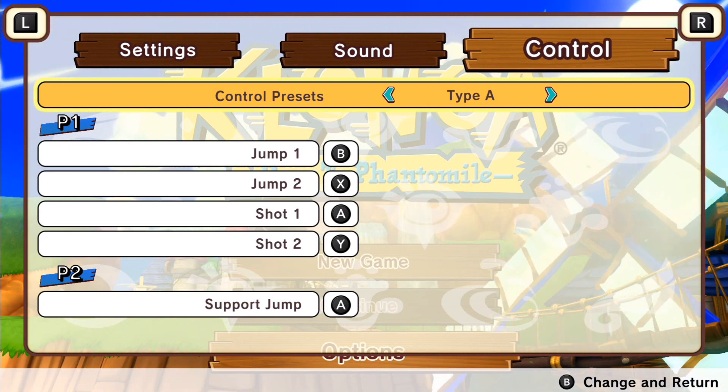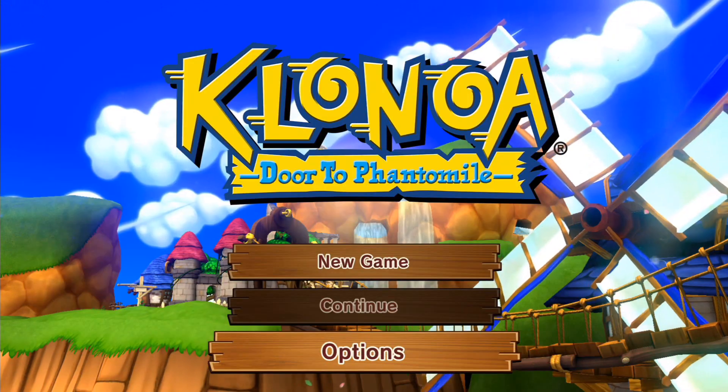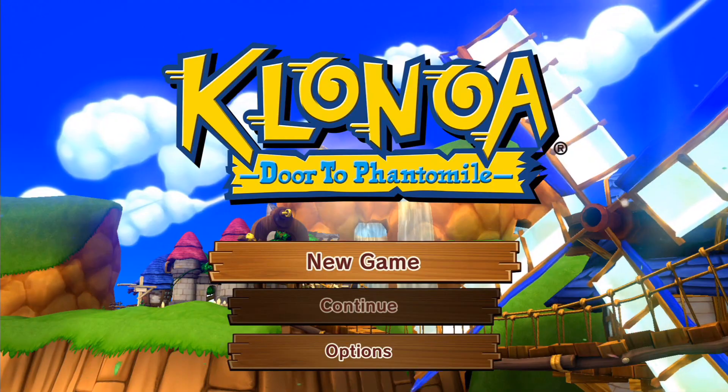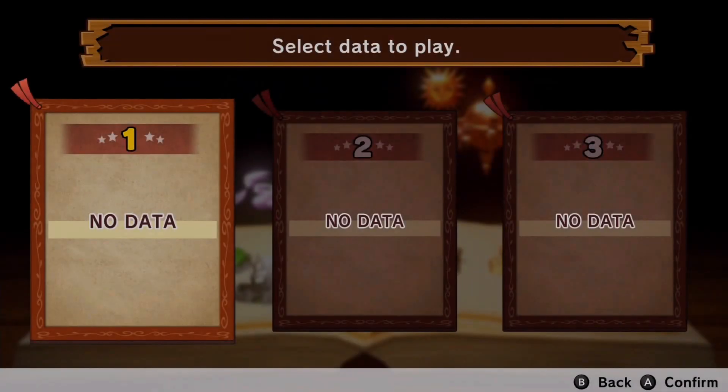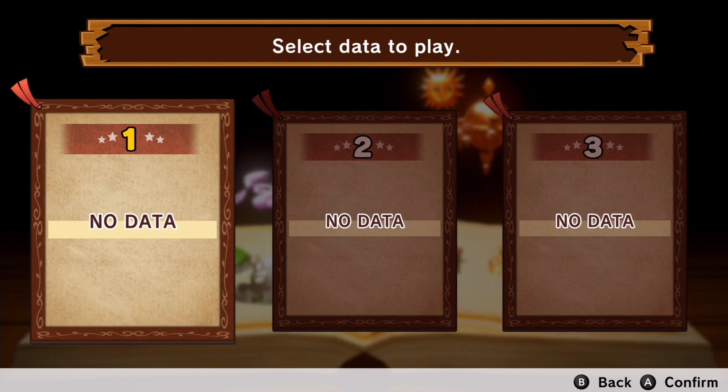I think this particular control type will work well for me since I'm using my Switch Pro controller, so I can jump with the B button and use the Y button for the wind bullet. And as you can tell, we've now ended up in the file selection screen, which, much like the Wii version, has three save slots.